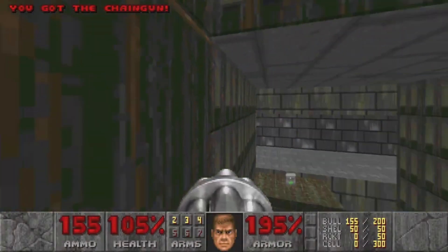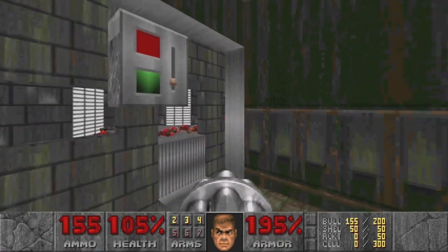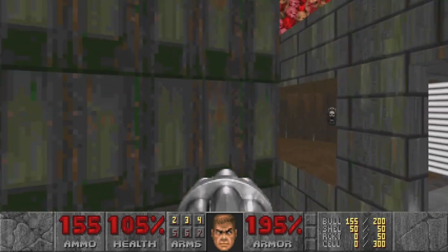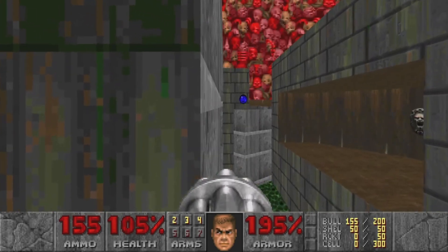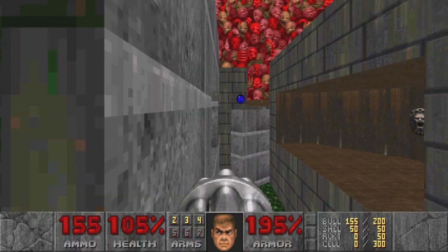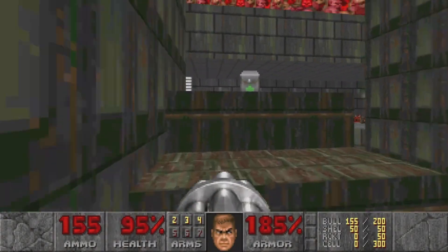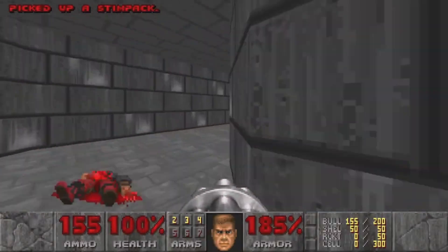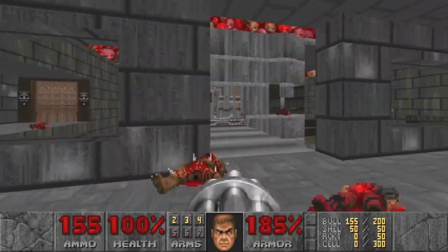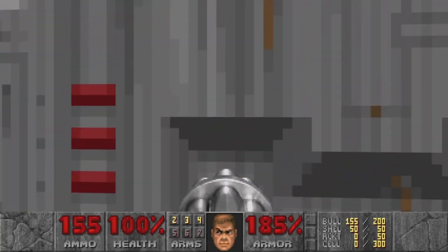Across — that's where the chaingun is, which we needed for quite some time now. This switch is going to raise that platform. Let's get back over this way because we know there's a supercharge outside. No narrow walkway, but at least we know where we're going this time. Let's make our way to the bridge — now we can go in the middle, and this has ambush written all over it.